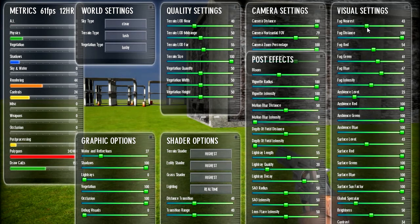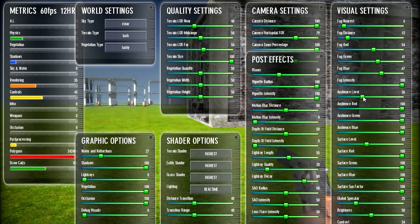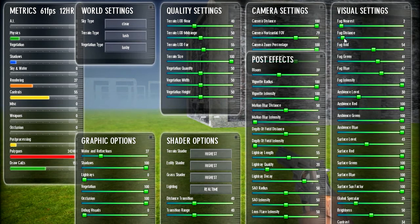Let's bring the fog a lot closer — fog distance. And let's change the fog intensity. You can see the fog there changing, changing the level a little bit. But the fog distance — make it even closer. Make it super creepy.